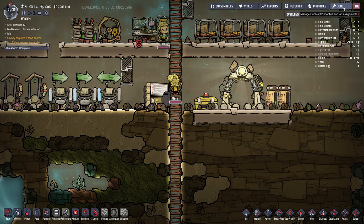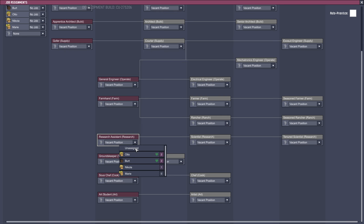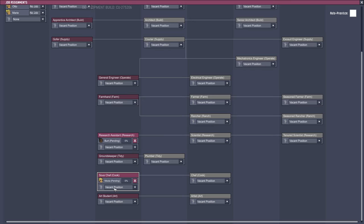Now that it's built, hit pause and press L or go into the jobs menu in the top right. We're going to assign the dupes to various jobs. Burt is good at research so we'll assign him to research — he'll get a plus two to learning and be able to use the supercomputer. I usually put one on cooking; Nicola has a bit of cooking skill so we'll set him to cooking.